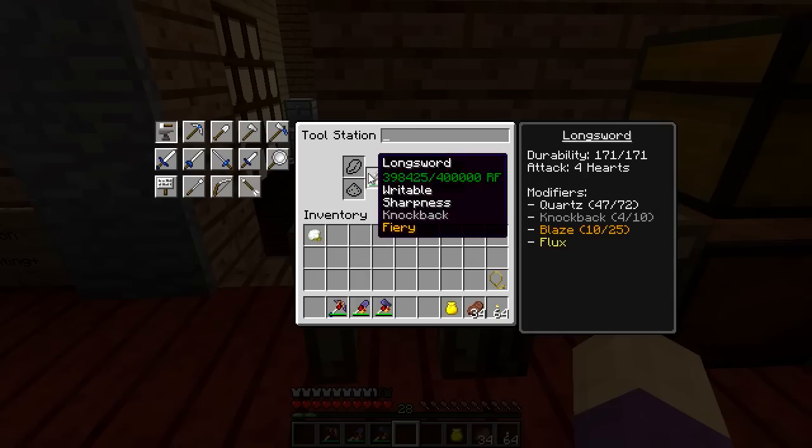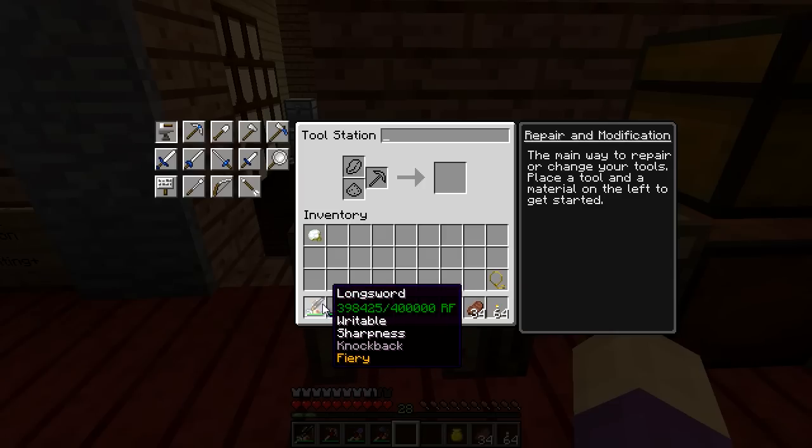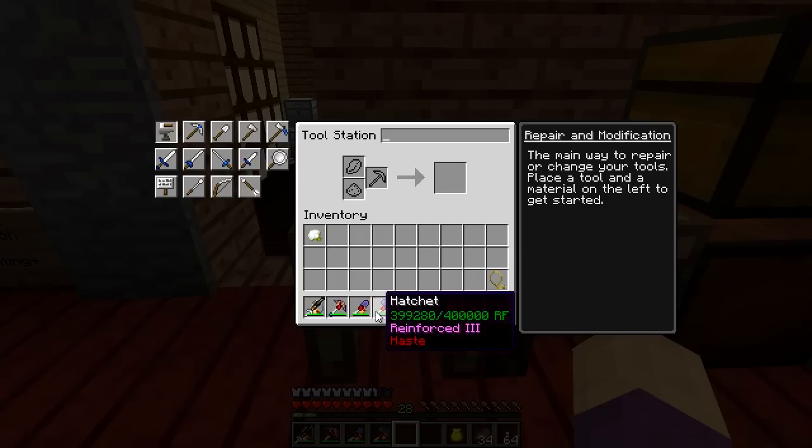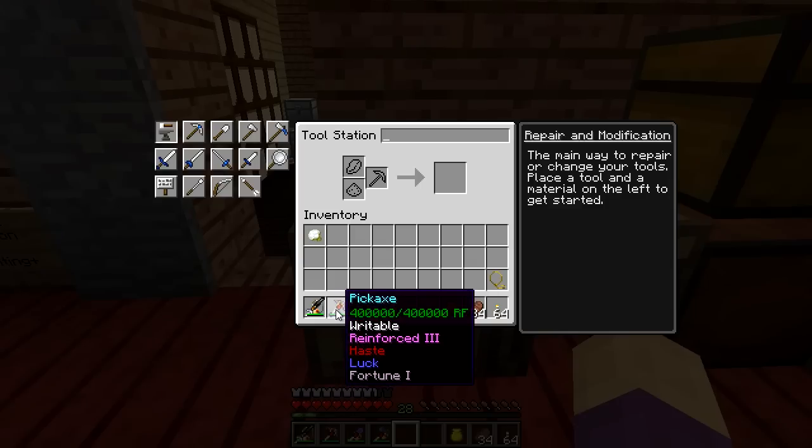So that was kind of unintended progress on my part — I did not mean to make this level of advancement without you guys, and I do apologize for that. One benefit these tools get from an obsidian head is Reinforced 3, which is very nice. Unfortunately, that doesn't carry over to the redstone flux, so it lasted a while until I repaired them and put chargeability on them. Now that they're redstone flux chargeable, that Reinforced 3 is kind of wasted — unless I run out of battery power. But thankfully, 400,000 RF goes a long ways.